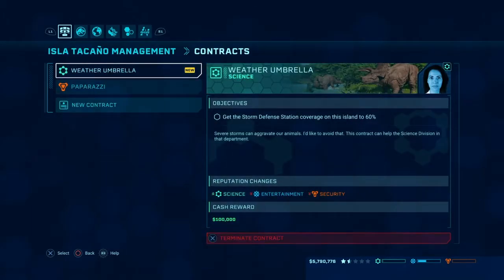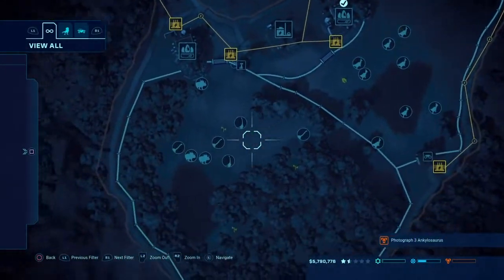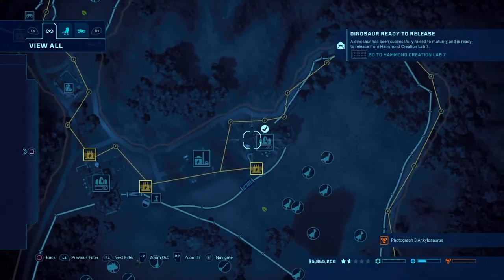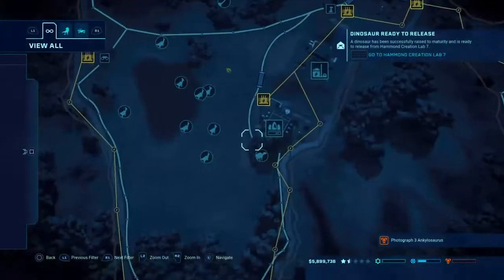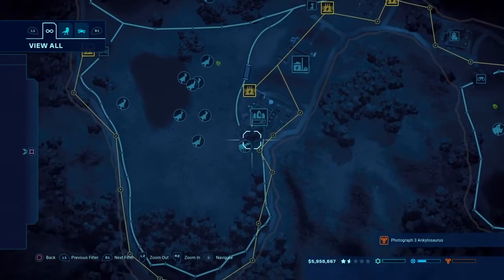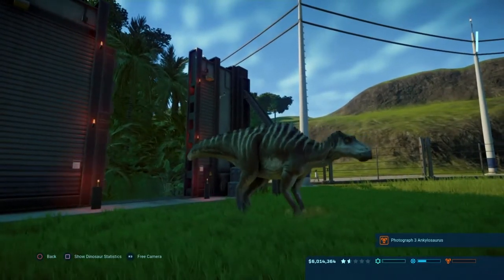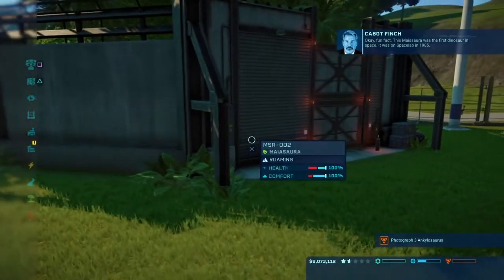Release dinosaur — oh wait, I'm gonna terminate this contract because it won't be beneficial in the long run. Dinosaur ready to release — there it is! Let's release all of them. We're gonna need to hatch one or two more for the Maiasaura. Oh my god, I actually really do like how the Maiasaura looks in this game. Fun fact — the Maiasaura was the first dinosaur in space; it was on the Space Lab in 1985. How do I know that? It's in the travel brochure!